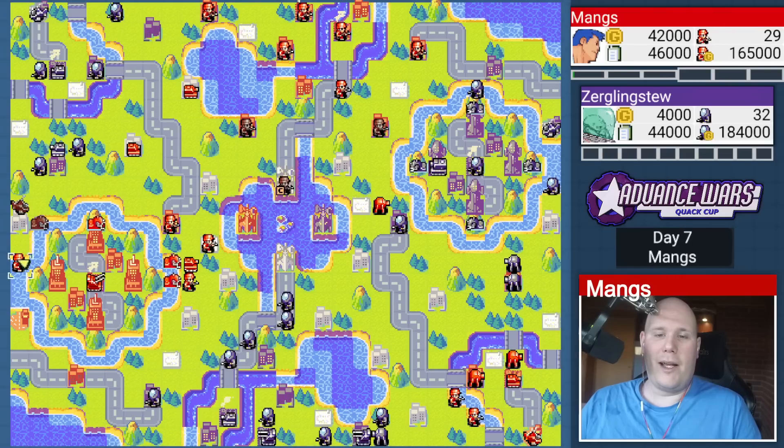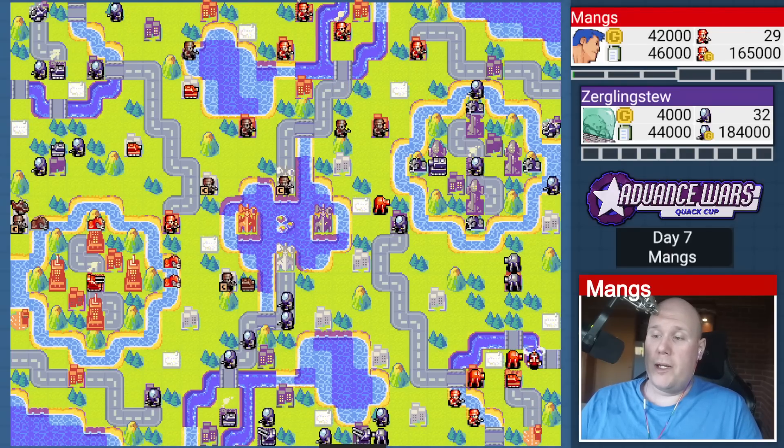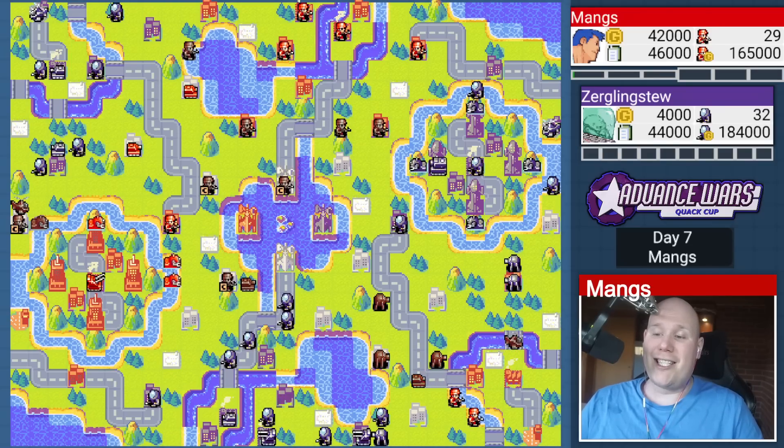Look at me cleverly using the black boat to block the infantry and the tank right here. There are so many clever ways to use your pre-deployed black boats — I absolutely love it. So many cities to capture, so much to keep track of with this map. This is a wildly complicated map — absolutely bonkers. Just look at how much stuff is going on, and we're on day seven. There are only three Neo tanks out on the field. Once we start capturing all the properties on the map, you will see ridiculous sums of money coming in.